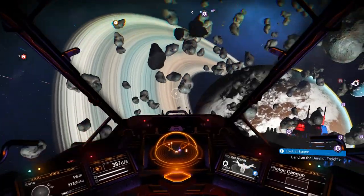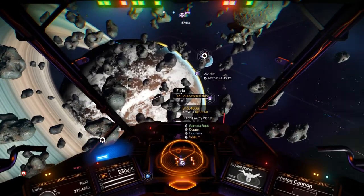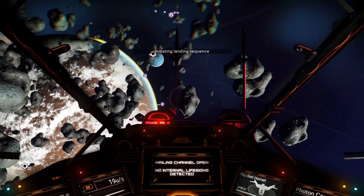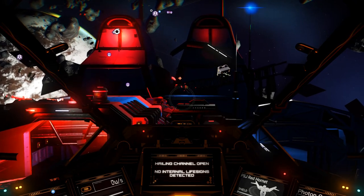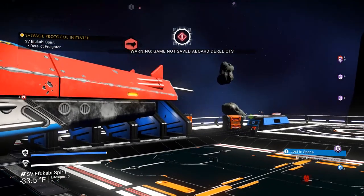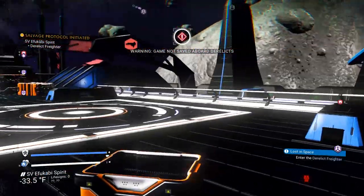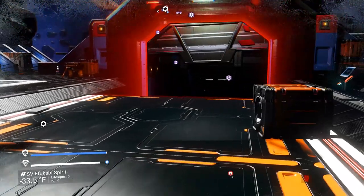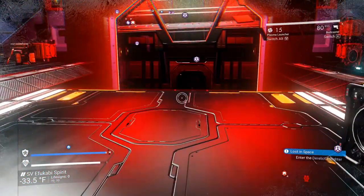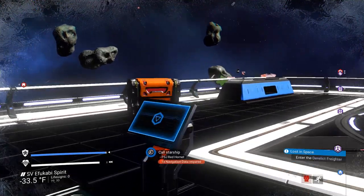Land on the derelict freighter — this is kind of frightening. Okay, where do we land? Oh, I think I see a free parking spot right there. Free parking! Oh, it's so dark and abandoned. We're all alone here. We're going to find out what happened to the crew of this ship — apparently there are logs that we can find inside, and we'll learn their fate. Warning, game not saved, aboard derelict. Well, I guess if we die here, then we go back to our previous save — which is before all those unsolicited phone calls.